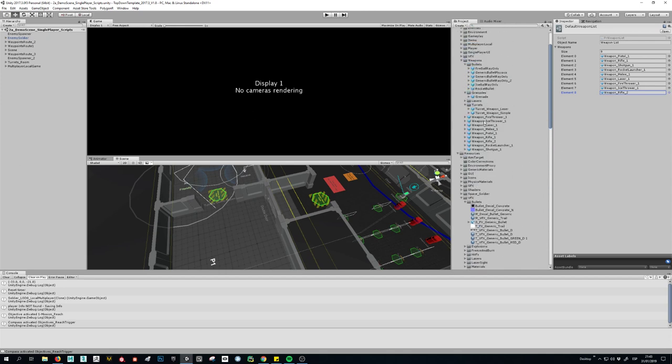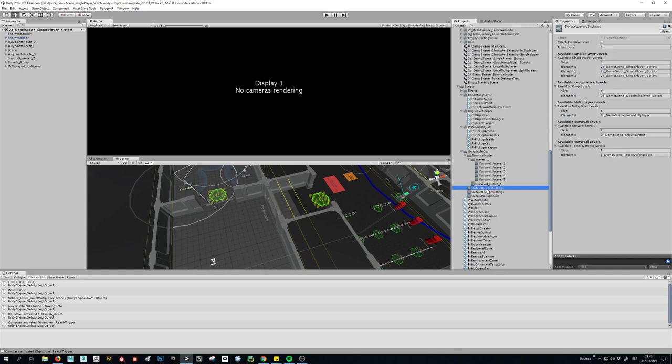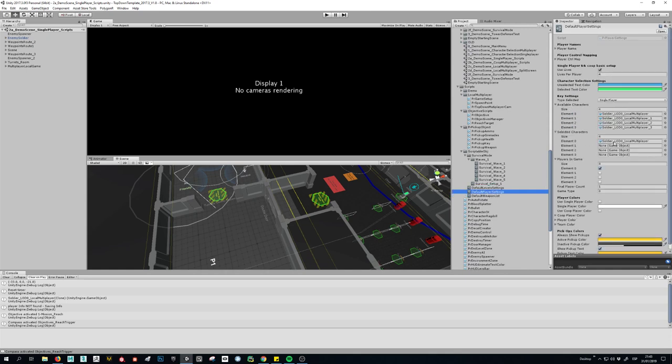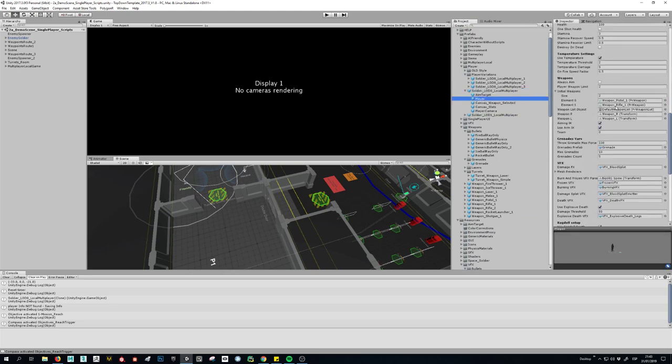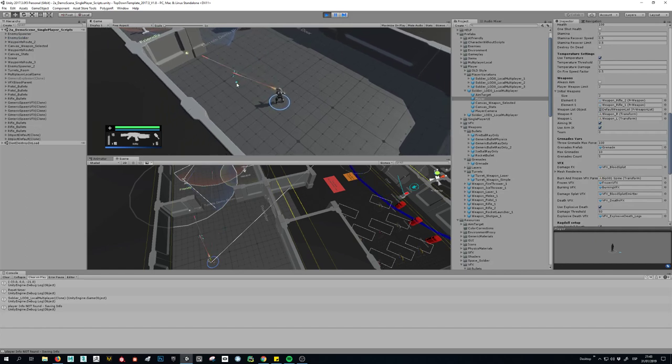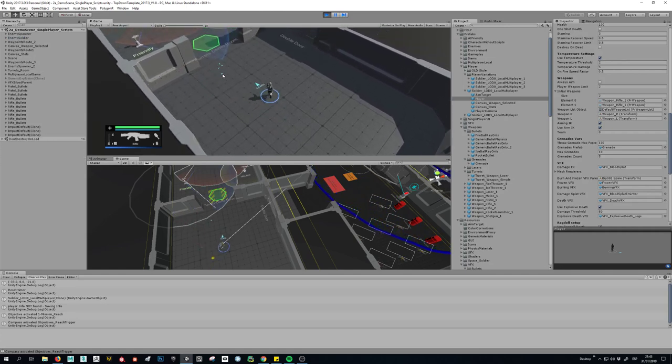And now I can assign to the player. I don't know which player we are using right now. So let's see, it's this prefab. To this prefab I'm going to assign two rifles — Rifle 1 and Rifle 2. And if I play now, I have red bullets and I have green bullets. I have two rifles.